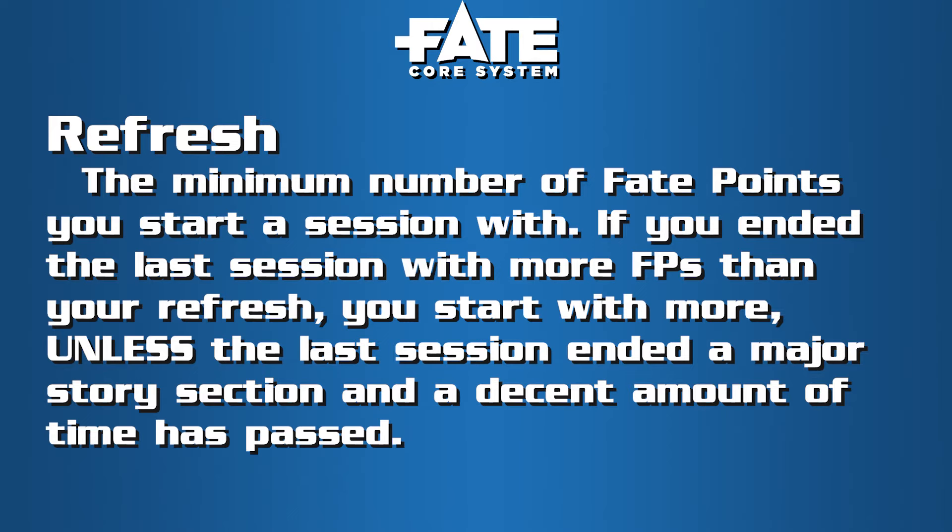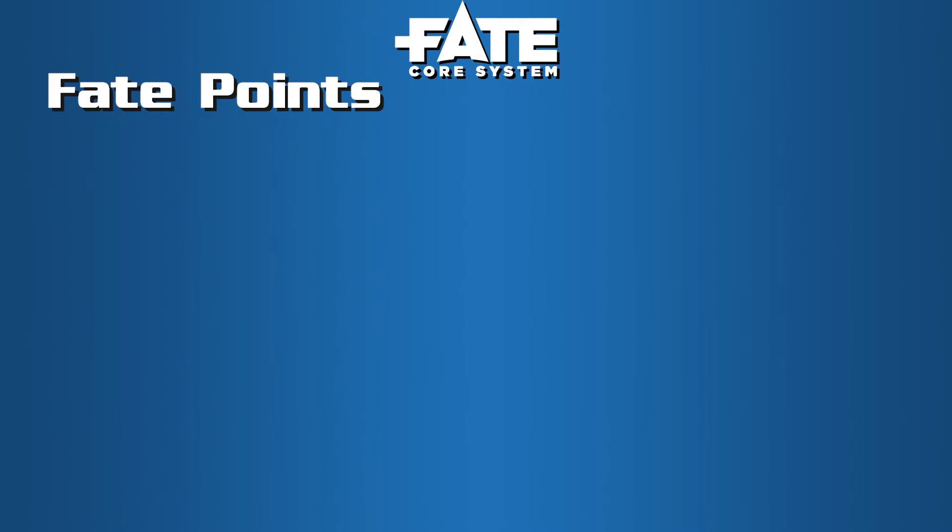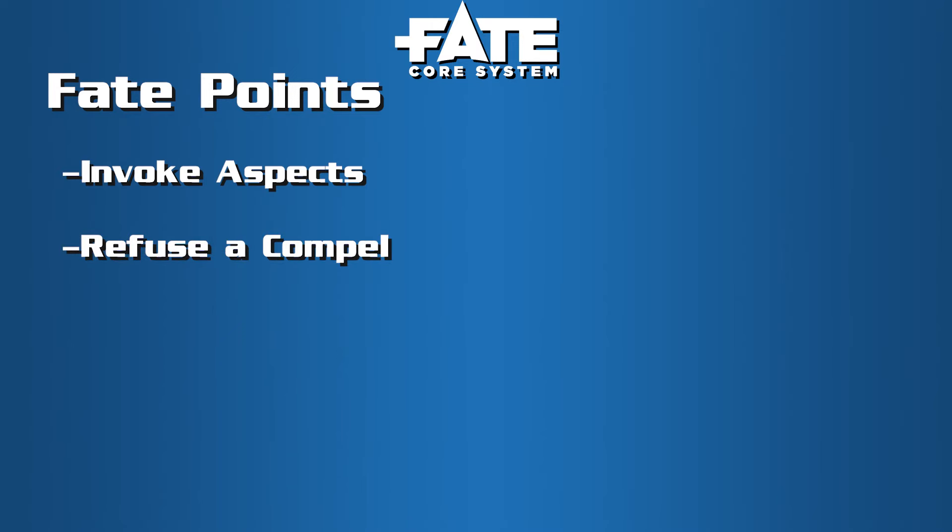When you create your character, you have a refresh which starts at three — that's the minimum number of fate points your character will begin a session with. If you ended the last session with zero, you start with three; if you ended with four, you'll start at four. We already know that fate points are used to invoke aspects and you earn more by taking compels. You can also use fate points to refuse a compel — if the GM is trying to put you in hot water but you just aren't having it, instead of earning a new fate point, you can spend one to avoid it. Not always recommended because trouble is interesting and fun, but sometimes if that trouble's just too much, forget about it.